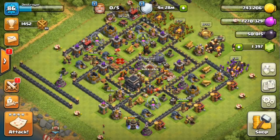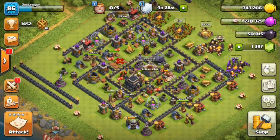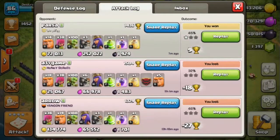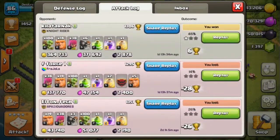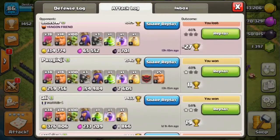Hey guys, what's up, it's Trunks and welcome to Clash of Saiyans. On today's episode we are going to be talking about Town Hall 9 farming dark elixir using goblin knife. This strategy has been around for a very long time but I figured it was time to bring you guys a video showing you how to do it. We'll jump into a couple replays and then I will show you, and see if we can find something to give you the thought process while searching for bases.